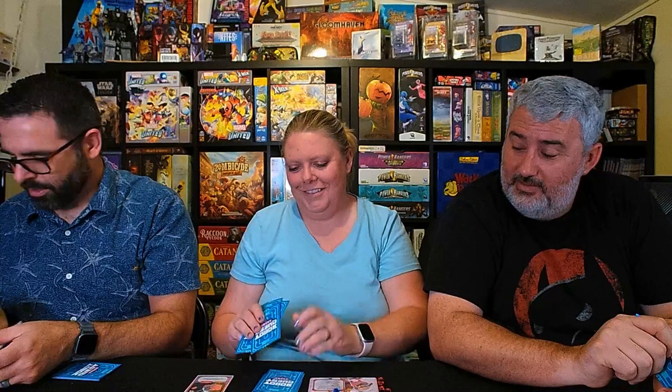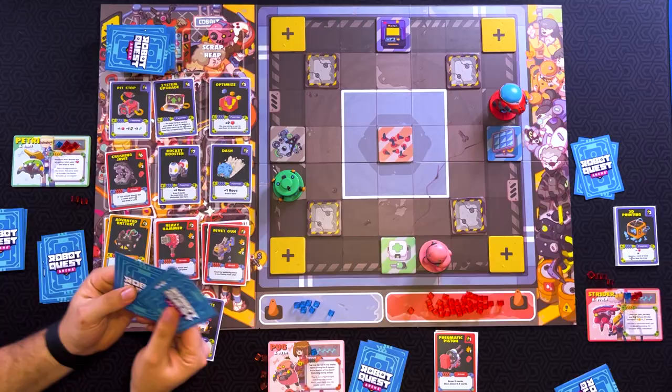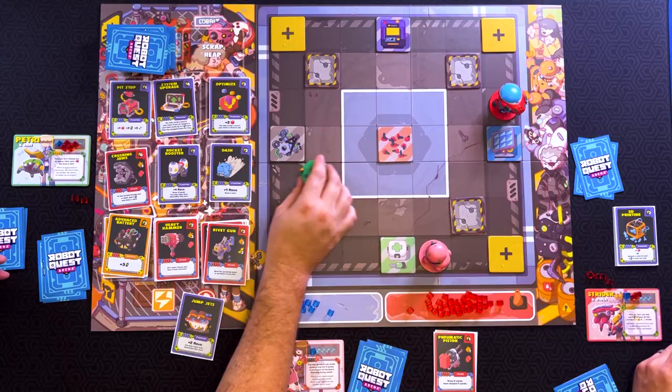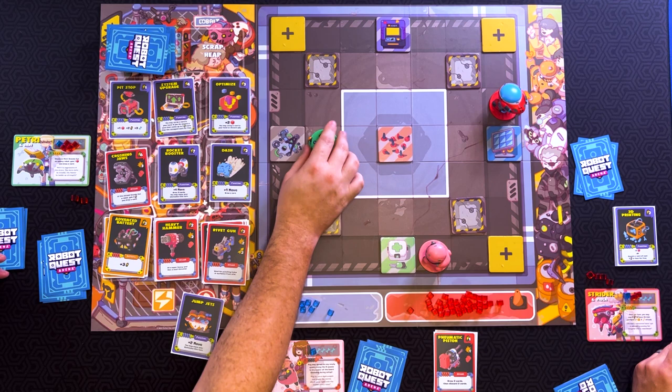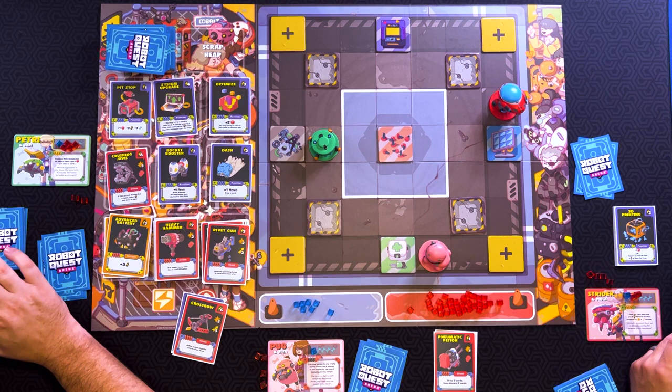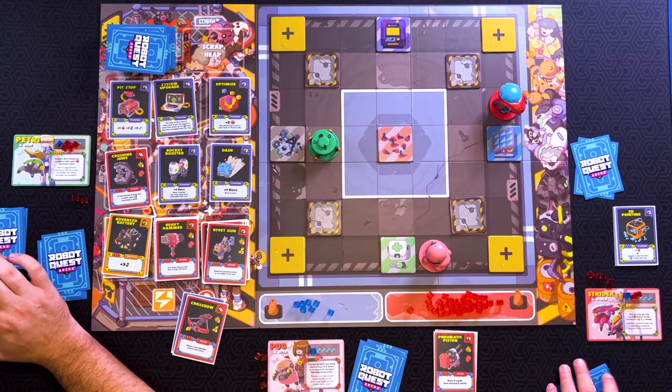It's your turn, Eric. All right. Some of these jump jets to move — one, two. I'm going to use my crossbow, which has a range of five. I can technically shoot either one of you. Well, don't shoot me. She's worth more points. Well, no, I'm worth more points. Because I can actually use all three damage to kill you.